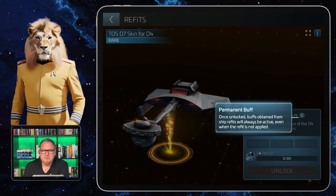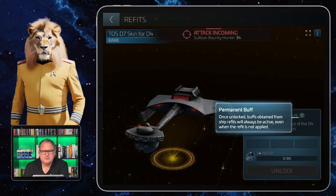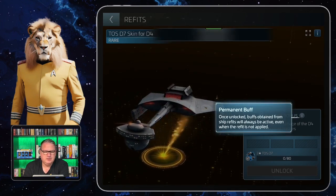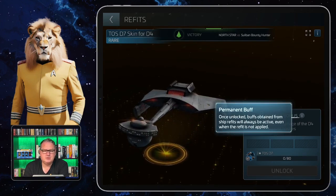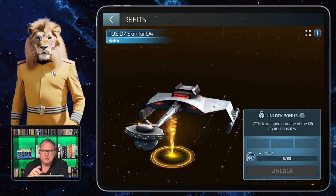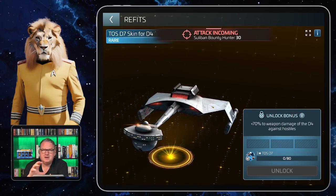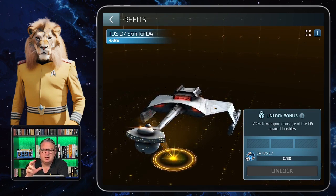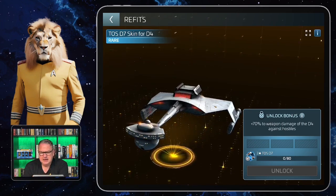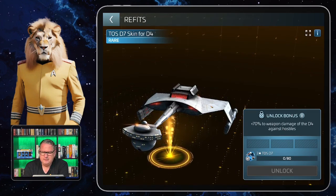It's a permanent buff like all the others I've shown you. Once unlocked, you will have the bonus from this refit no matter whether you put it on the ship or not — if you decide on another look, it still gives you the bonus. In this case the D7 skin gives you a 70% weapon damage bonus for the D4 against hostiles.